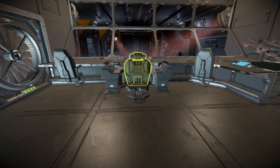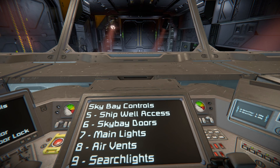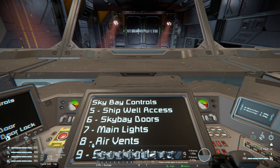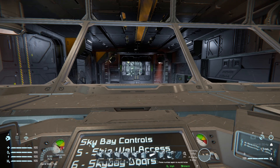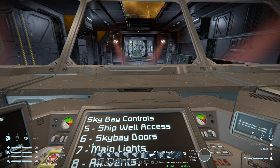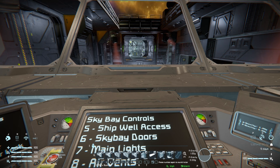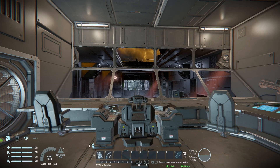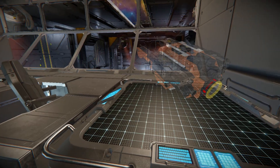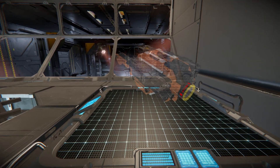Coming out and moving over to this section, this is where you control the hangar bay. Entering first-person view, all the controls are clearly labelled on the LCD screen: number 5 to open the side hangar bay door, number 6 for the top one, number 7 for lights on and off, number 8 for the air vent, number 9 for the spotlights, and a few more controls for doors and side hangar bays. Turning around there's also a projector table projecting a small ship — a very nice little design — and another weapon locker for an emergency gun.